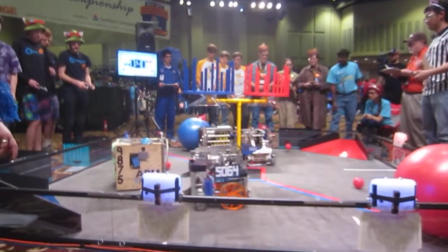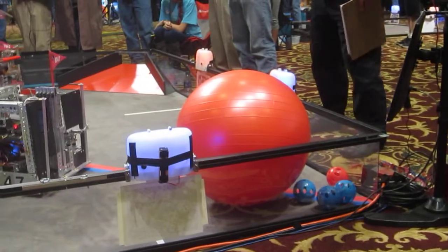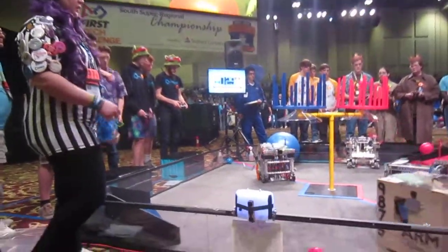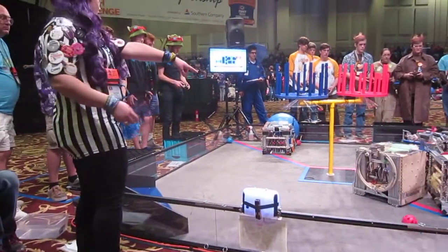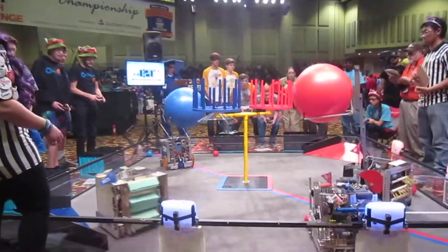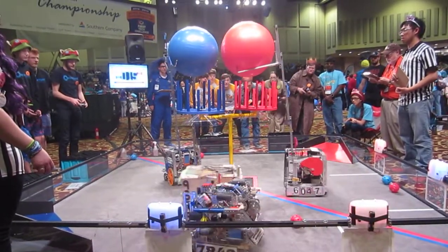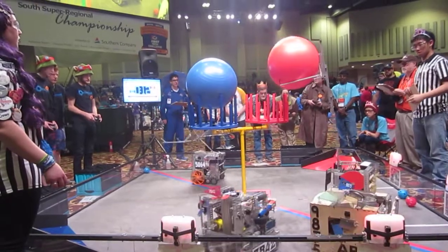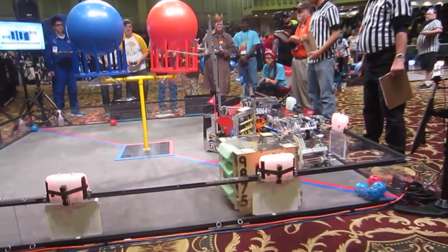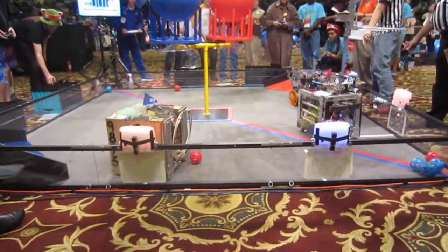One more score in the center of the field for the red line, 2-60-47, twisted ankle, and 35 seconds left. We're in the end game here, going for a little bit of captain action. We've got the blue line scoring next for a 5-5 left for red. Yes, we've got a golf camp over here. 3, 2, 1.